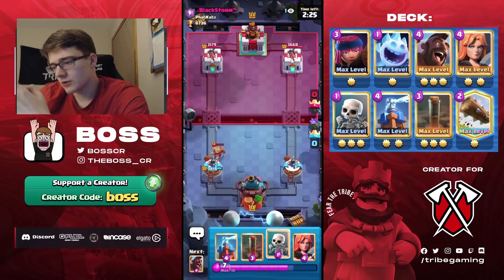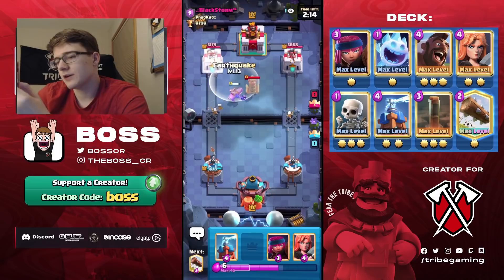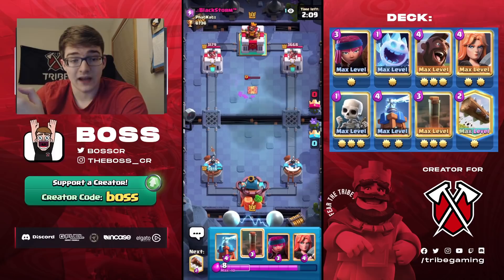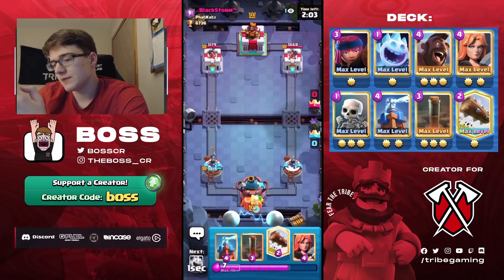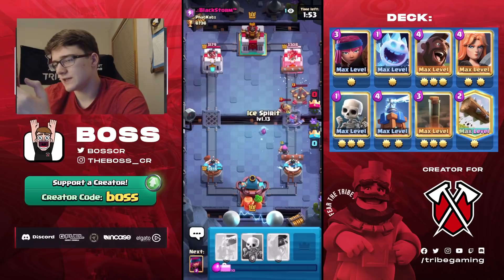I'm confident enough not to drop Skeletons — the Knight doesn't get a shot. I'll cycle Skeletons and go for a Hog. He plays a Tesla low, but I'm not going to Earthquake it because it's single elixir and it would be easy for him to get Ebarbs down before I can cycle back. I'll place Firecracker in that lane — interestingly he goes for Ebarbs even though I think he should know I have Earthquake based on the cards I've used.